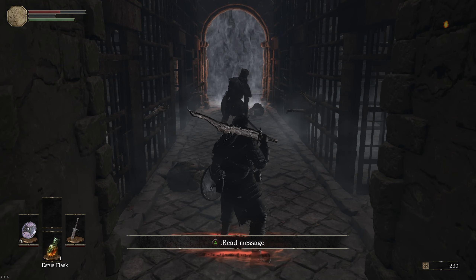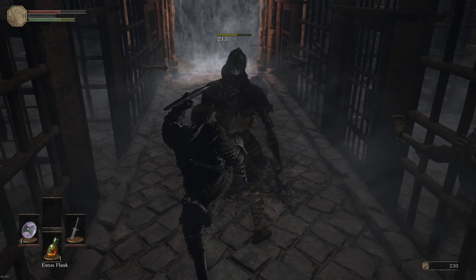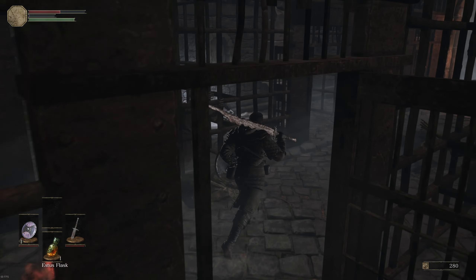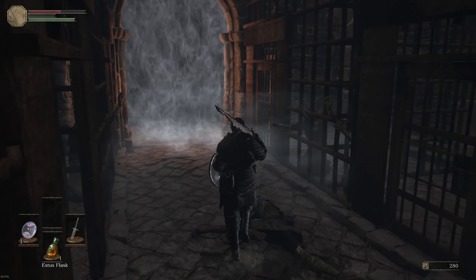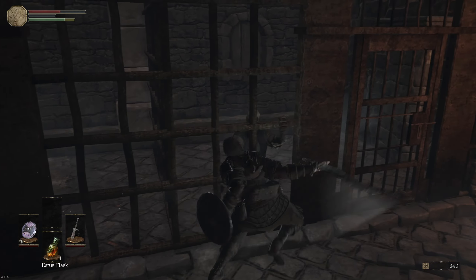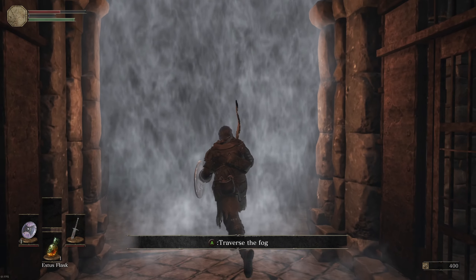Grab you behind for a critical hit, go nice and slow. Rusted coin — very nice. Standard arrow. Take you all down while I'm here, get your souls. All right, boss number one it appears.